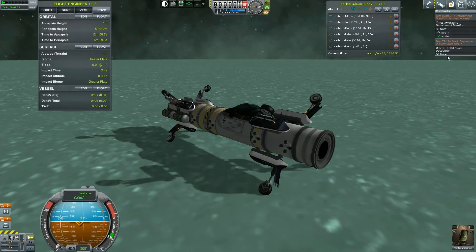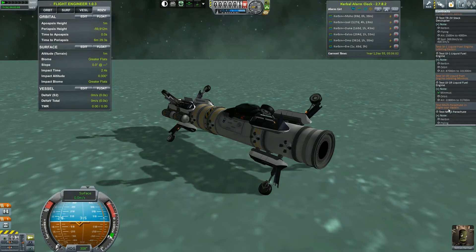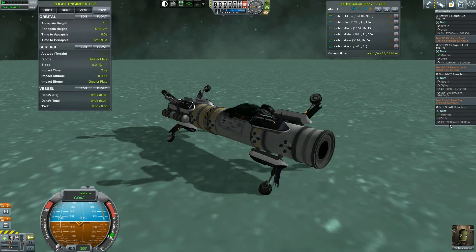I remembered I forgot to do the contract that I was so excited about. I could test the small gear bay on Minmus in orbit, 39,500 meters to 5,300 meters.